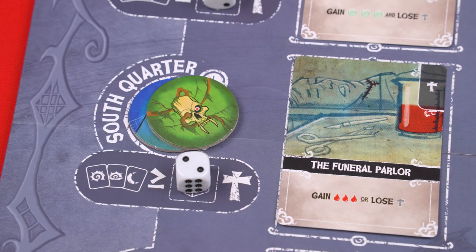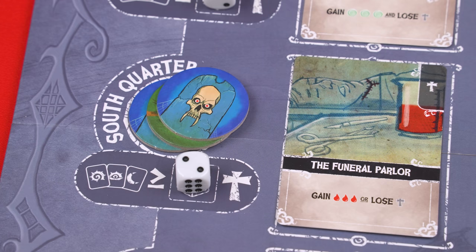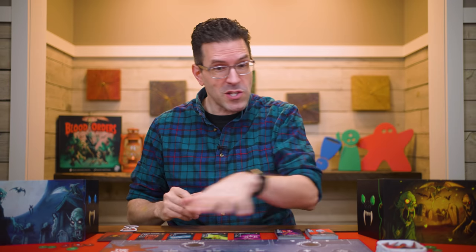As players take turns setting order tokens, if a token is already in a space they want to go to, that's okay — they just set their token on top, and there's no limit to the number of orders that can be in any one space. You can even have more than one of your own in the same space. When placing orders, you don't have to put them into the space that you had planned on putting them into behind your screen. The planning stage at the start of the day is just meant to help you do some planning — you can make adjustments. You may decide based on what someone else has done that you don't want to put your order where you had planned to, and that's okay.